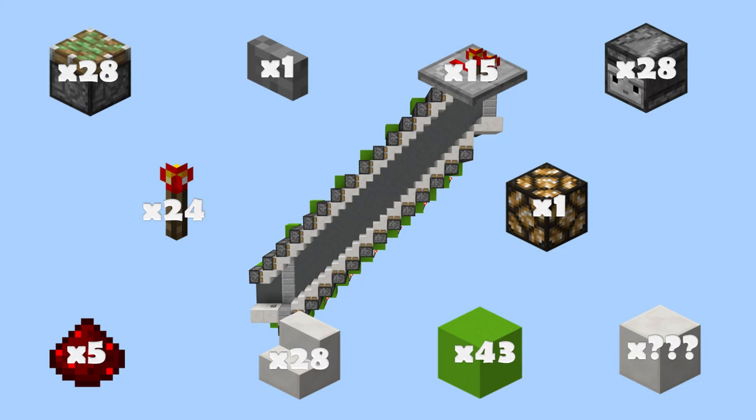Now let's do the other design. For this one you need 28 sticky pistons, one stone button, 15 redstone repeaters, 28 observers, 24 redstone torches, one redstone lamp, five redstone dust, 28 stairs (I'm using quartz), 43 blocks of redstone to go on, and then however many blocks you need to decorate.